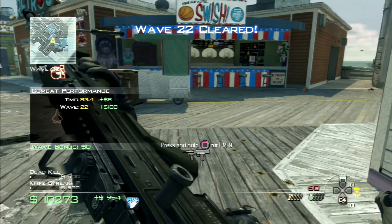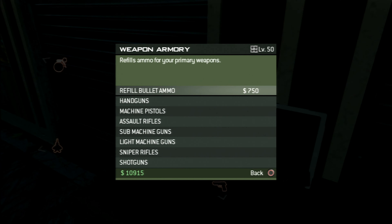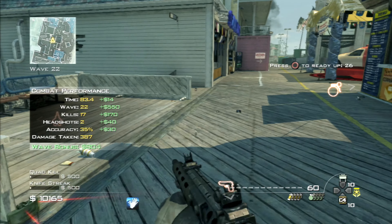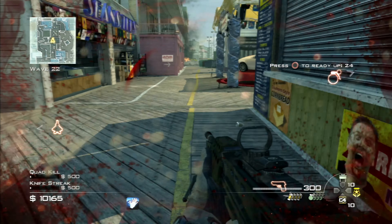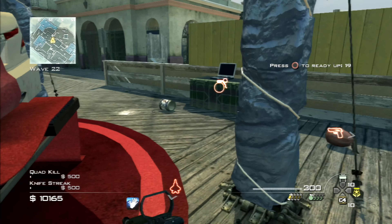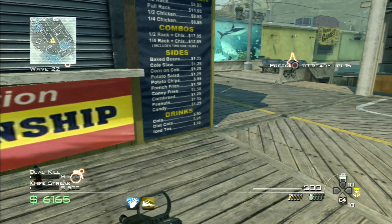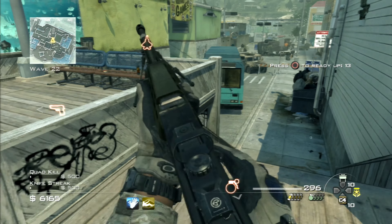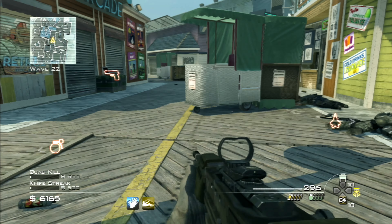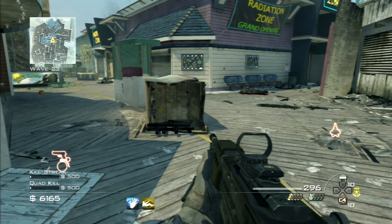Let me do a quick ammo refill. We've got Claymore enemies now. I'll need to buy a self-revive — got one. Obviously now we've got Claymores on the map, things are going to get very frustrating. Let's begin the next wave. I wonder if it'll be the claymores that are the death of me today.